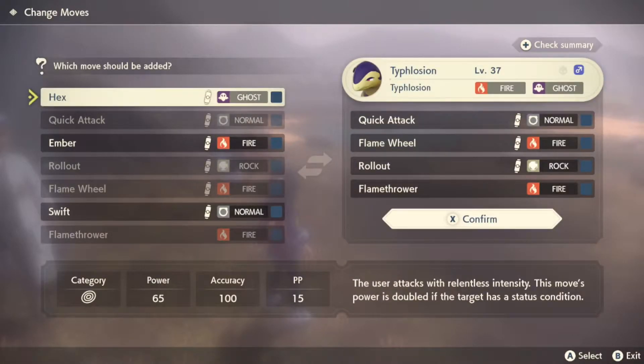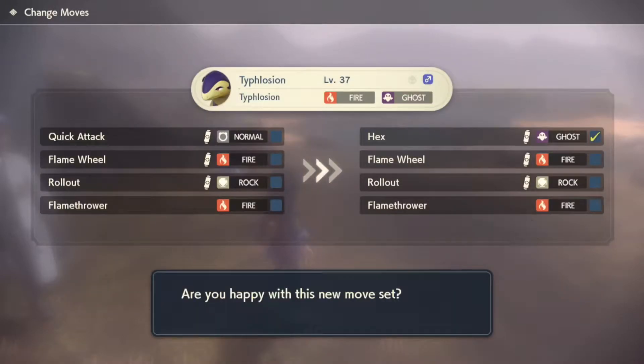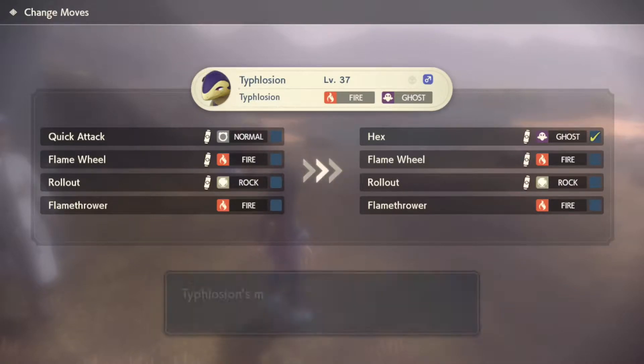Change moves. Hex isn't a good attack, in my opinion. Hex is great if you can reliably inflict a status ailment, I believe.